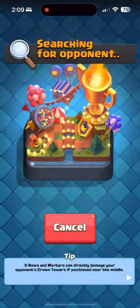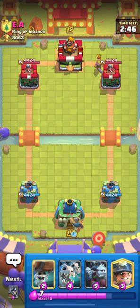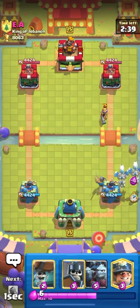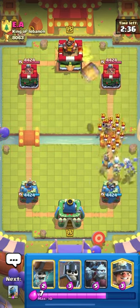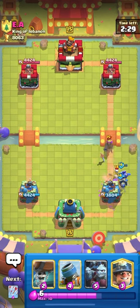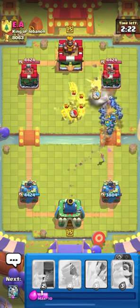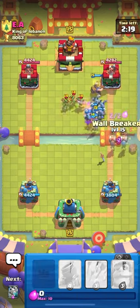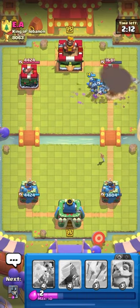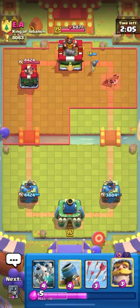8,092 trophies — one more match for 8,100. I even forgot I had wallbreakers in the deck! Let's bait his fireball with skeleton dragons. Guards — easily baited his fireball. Now we go minion horde and miner. Wallbreakers too — he doesn't have anything. It's really easy to outplay people this low. Good game — thanks for watching, see you in the next episode!